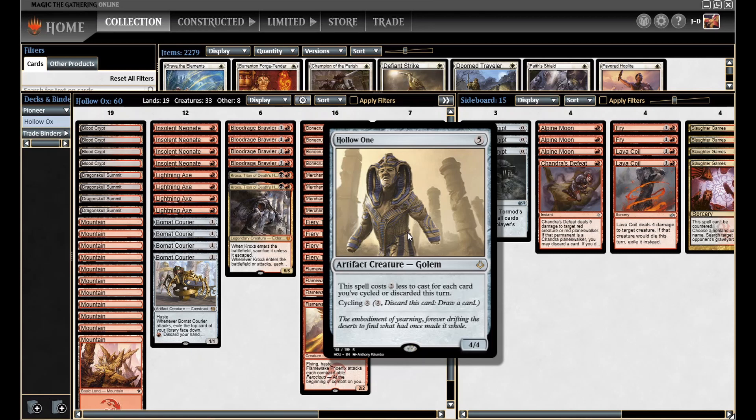My thought process when building this was: if we want to maximize the power efficiency of Hollow One, we want to be playing it as early as possible and for as cheap as possible. So I really went all in on trying to get a turn 2 Hollow One. Because a turn 3 or turn 4, it just isn't that impressive. You could just play green and get a turn 3 Steel Leaf Champion, which is a 5/4. The creatures are just so good these days that a vanilla 4/4 isn't amazing. So to make the most of it, you really want to get it as early as possible. So I built the deck around trying to get a turn 2 Hollow One.